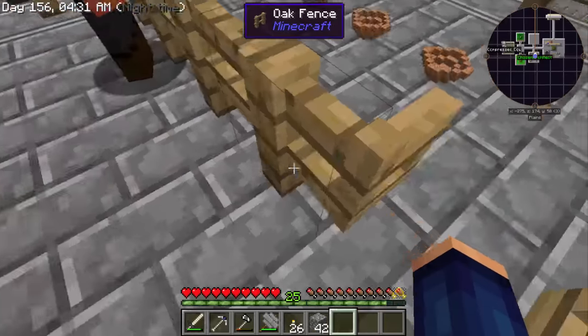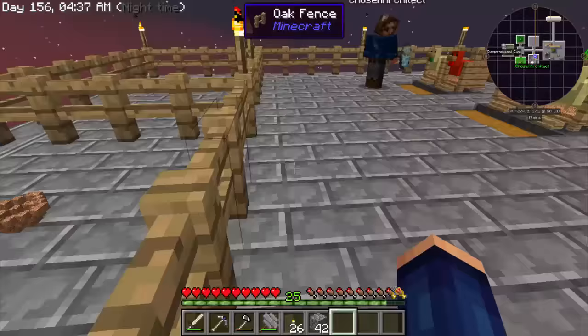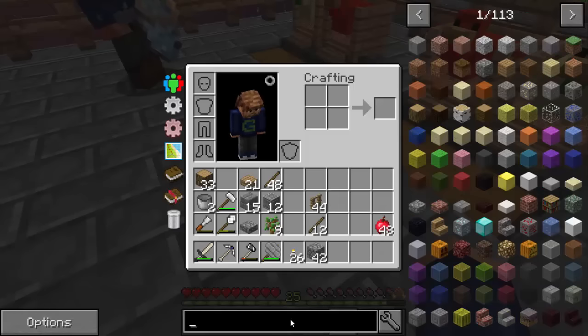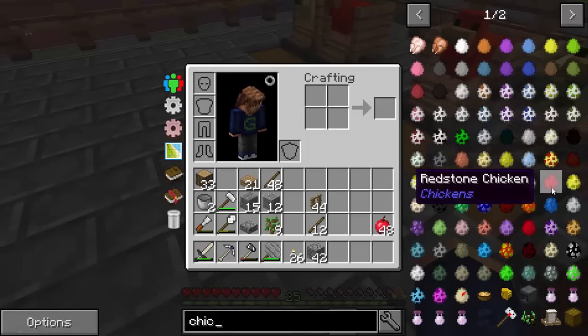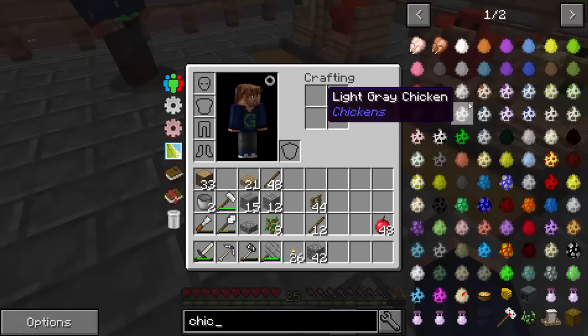You'll also get red chicken eggs eventually. You can still grow them, and when you kill them they'll give drops matching their name.